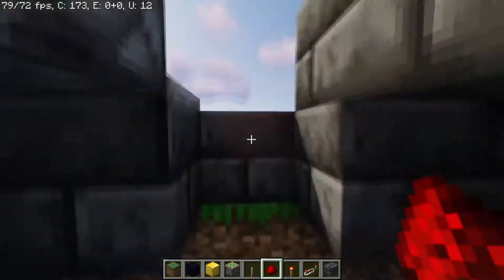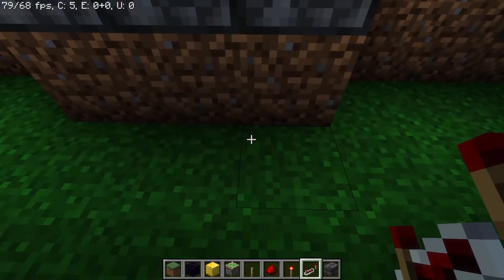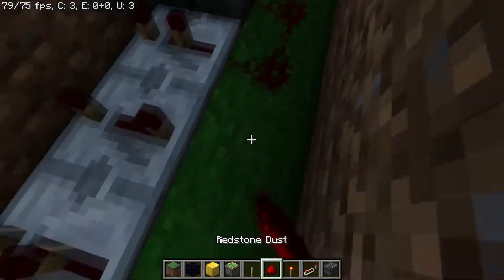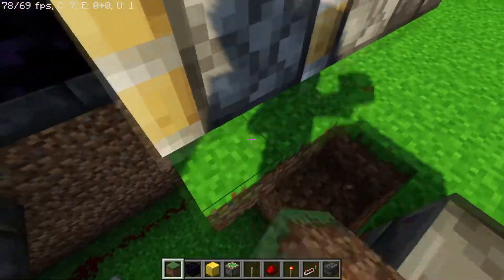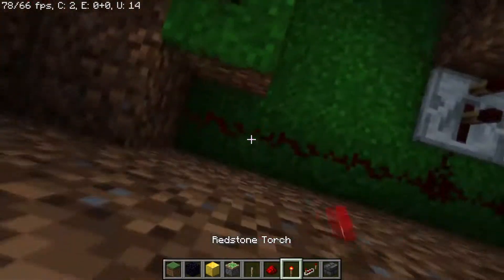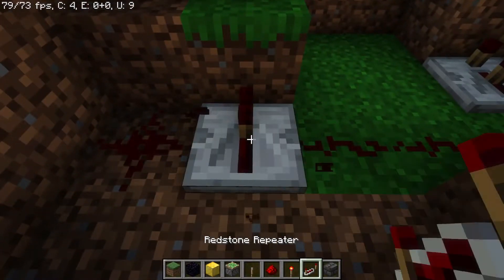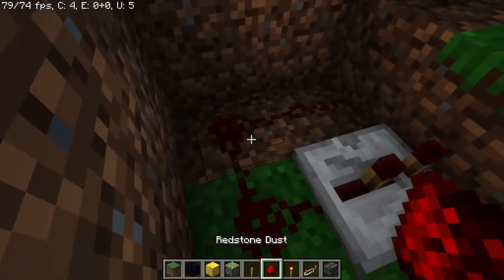We hook up to the bottom, which we can do through this middle section conveniently enough. We're going to use repeaters on the bottom part so that we can have the floor a little bit more comfortably. We do a delay of two, four, and two again. Then on this part we need to add two torches here and two more torches underneath, so we can interact with it from the signal down here. We hook up repeaters to this one and make a delay of two, so the far side has no delay and this one has a delay of two.